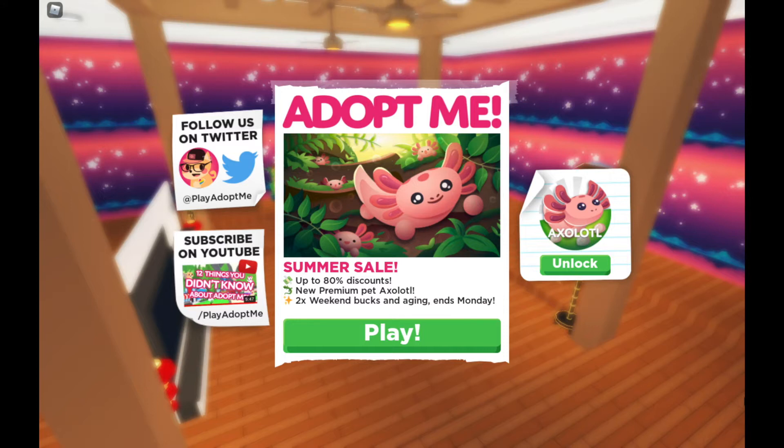In this video I'm gonna play some more Roblox Adopt Me. There's a new update that just came out — up to 80% discount, new premium pet Axolotl. There's also a bonus weekend and aging your pets ends Monday, so we've got about two days left. I'm so excited with this new update that I'm gonna raise my pet as fast as I can. It's not even about money, it's all about hard work — let's get grinding.